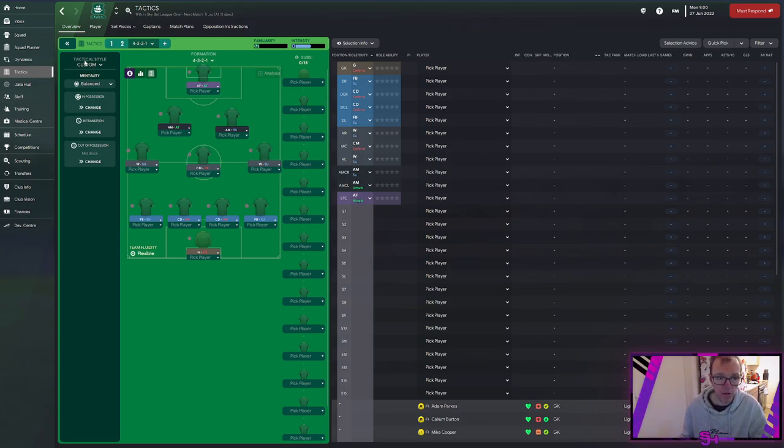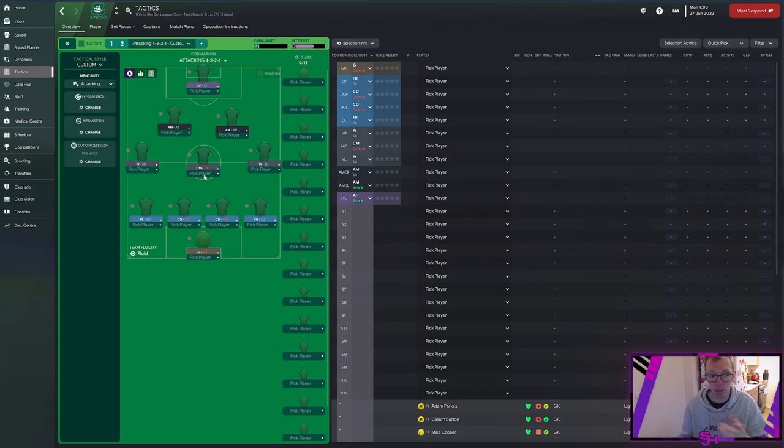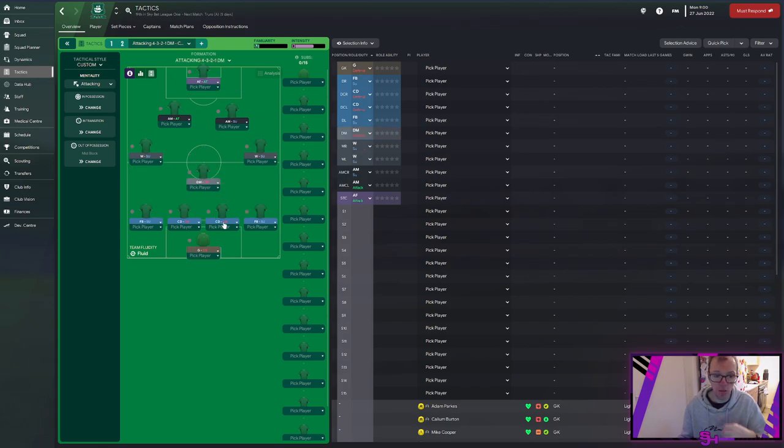On the left-hand side you've got your tactical style and this is how you want to play. Mentality is how you're going to play as a team — do you want to defend, attack, play cautious, soak up pressure, hit on the counter-attack, be positive or attacking? It's entirely up to you. I'm going to go attacking because I'm an attacking manager — actually, I'll drop it down a notch. It's shaping up to be quite a decent tactic.